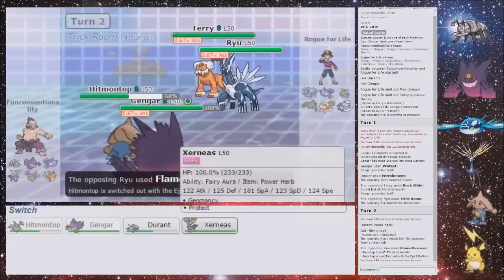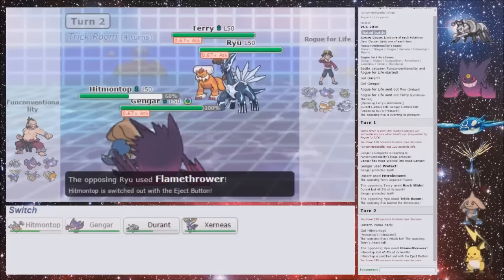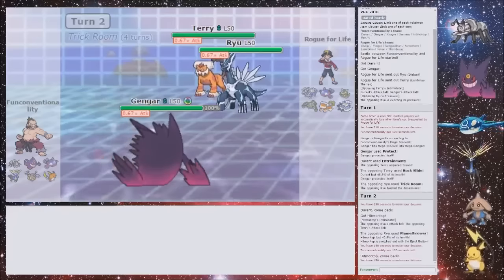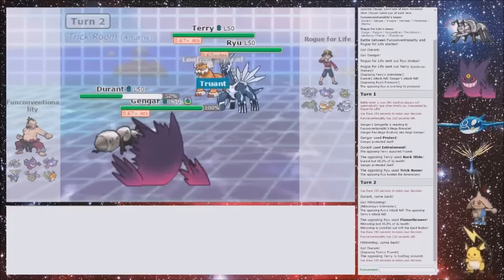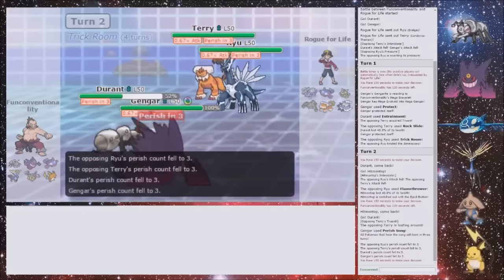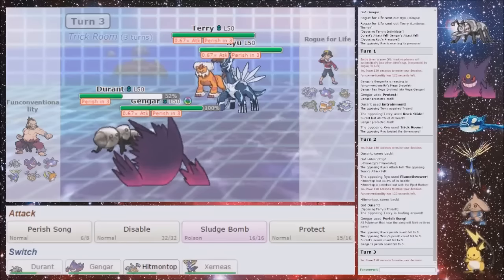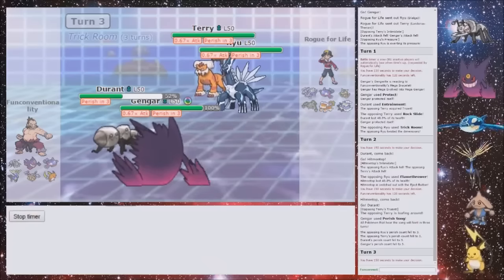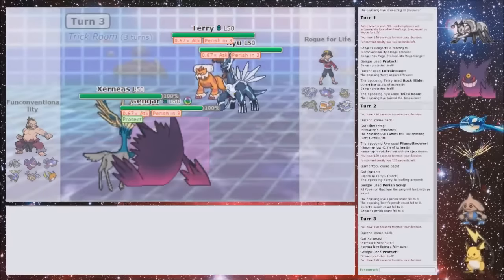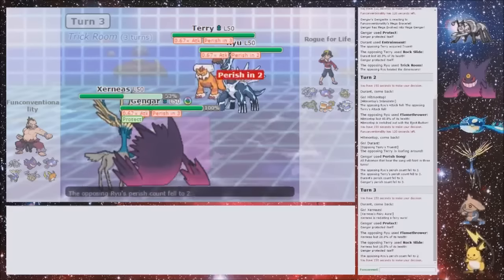So I will be able to get out the Geomancy with Xerneas if I wanted to, but it's a bit too early for that at the moment. I think Durant. Just switch out again on the Flamethrower. Because now I can switch Durant into Xerneas and Protect. Would be better. Because he's gonna Flamethrower my Xerneas again — that's gonna do minimal damage. Rock Slide would do a decent amount to Xerneas, I guess. But now I get a super free Geomancy, because I just Geomancy-Protect now.